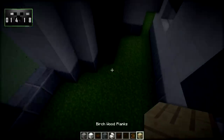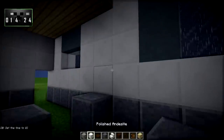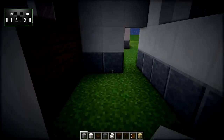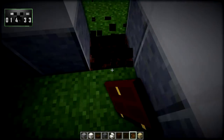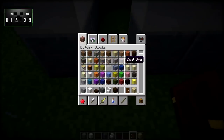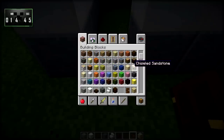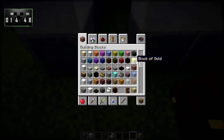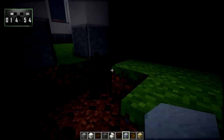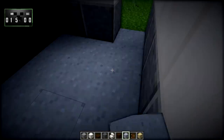We'll make a little garage door right here and wall this off. I need to find my clay — clay, clay, clay, where are you? There it is, and we're going to fill in the garage with clay because it looks like concrete.